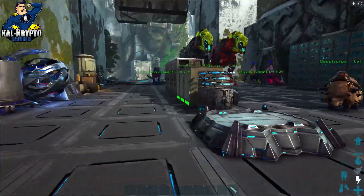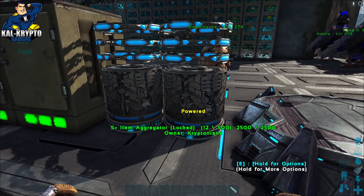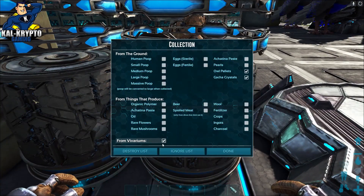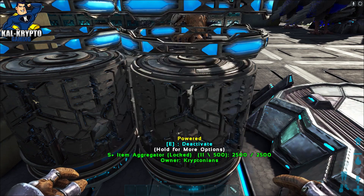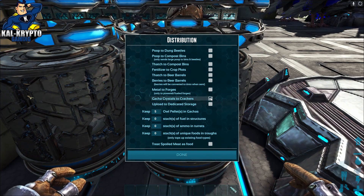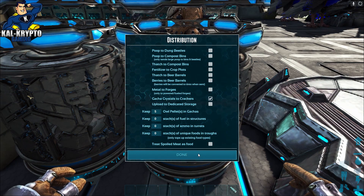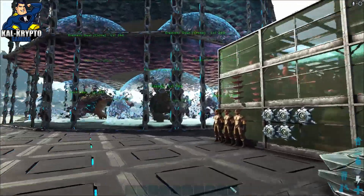Next, for the crystal crackers you're going to need an item collector that can distribute and collect. I'm using the S+ item aggregator. You go to collection and set it to collect owl pellets and gacha crystals. Then for distribution, you set gacha crystals to go to the crystal cracker — that picks up all the crystals and sends them straight to the crystal cracker. I keep it at five owl pellets per gacha so that the item collector can keep feeding the gachas owl pellets even when I'm not online.